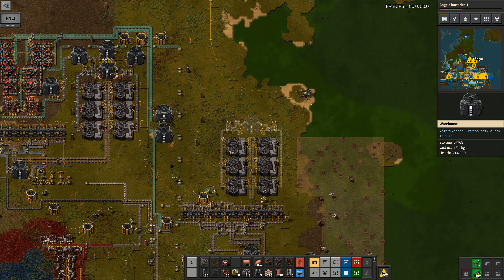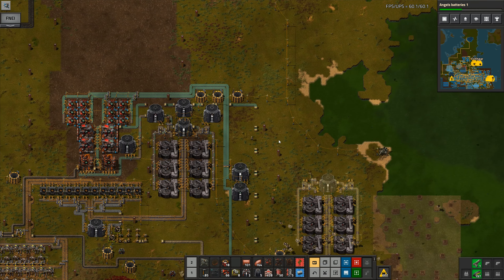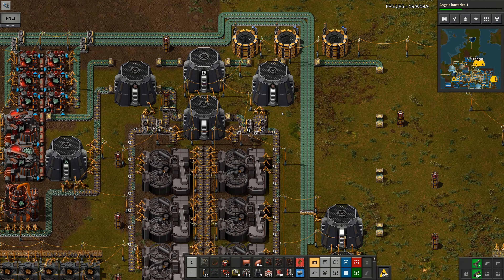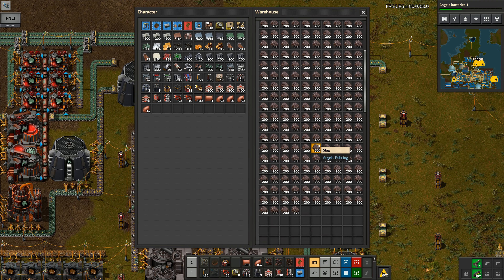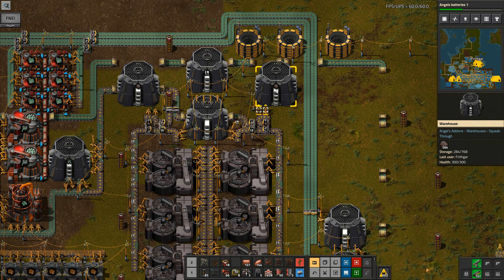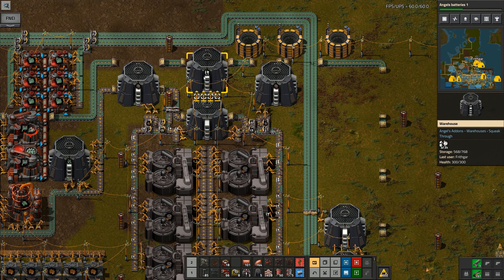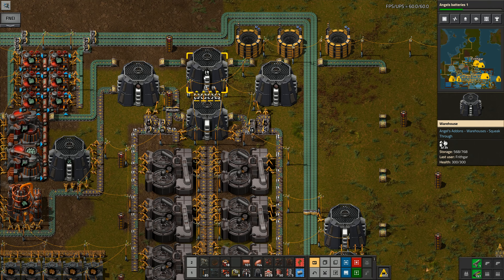I've got tin being made over there, and I'm going to want lead being made off of this one. I'll store the nickel for now and keep that back, because at the moment I don't think I've got anything I want to use the nickel for - it's just something I'll eventually be using.